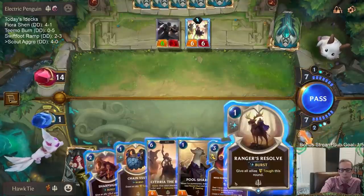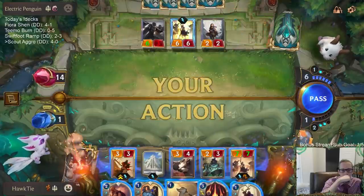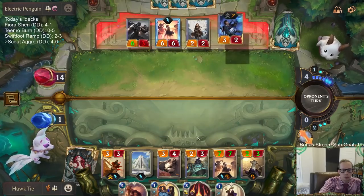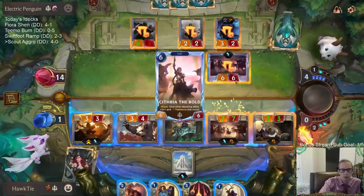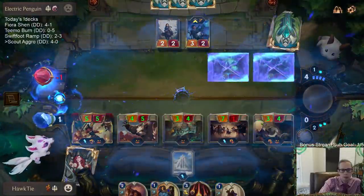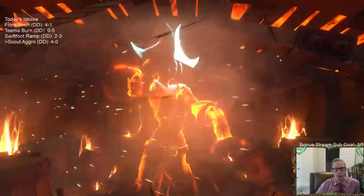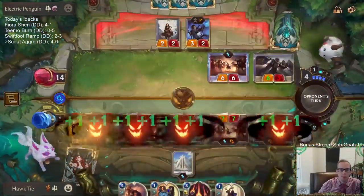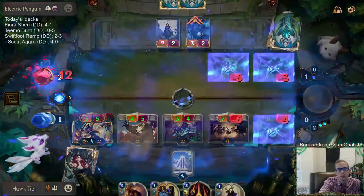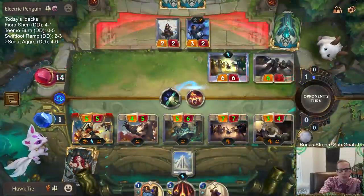Next turn we'll have seven mana — enough for Cythria and Pool Shark. Hmm, not a scout though. It's been a long path to get there. New recruit reporting in — don't get in my way. That's Captain Fortune. Wait — they didn't block! They just did that and didn't block, so I can just Sharp Sight. Yeah, they just didn't block. Wow, what a game — super close.